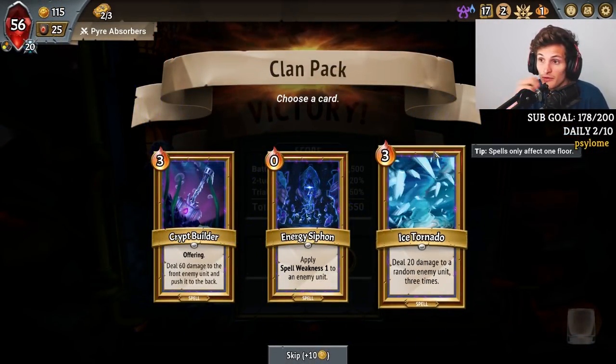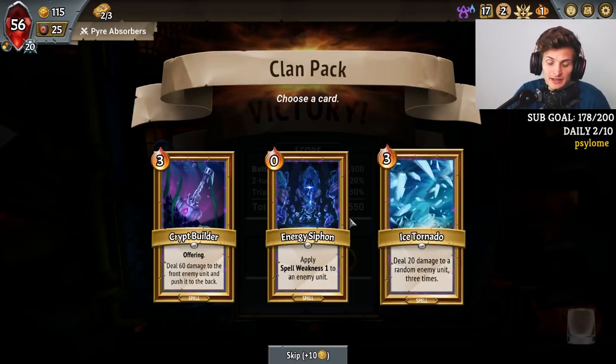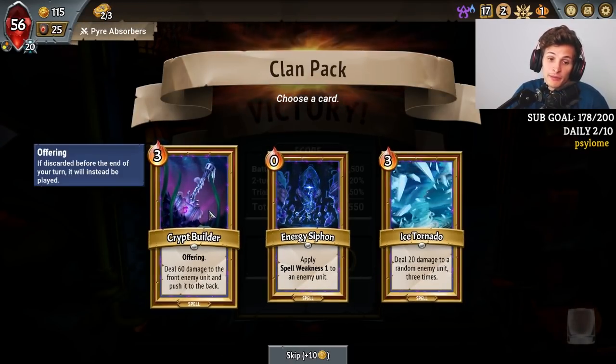Ice Sineadol goes really well with the magic power on my floor and it goes really good with Spell Weakness. Apply more Spell Weakness. Crypt Builder is pretty good because I have two Offering Tokens — I can play it for free. But with Conduit, I'm probably going to play things for free anyways.